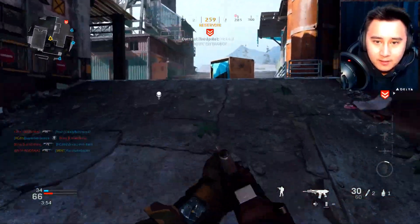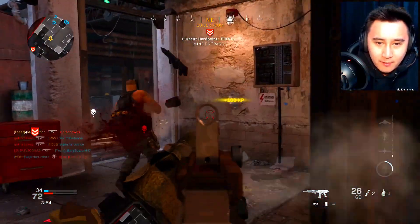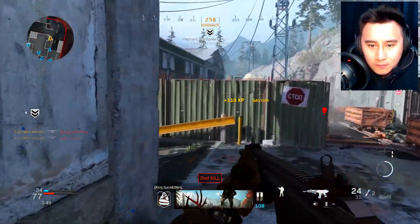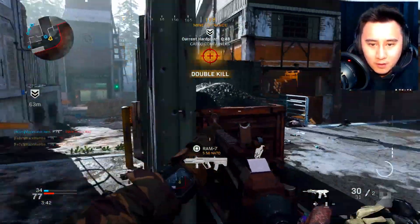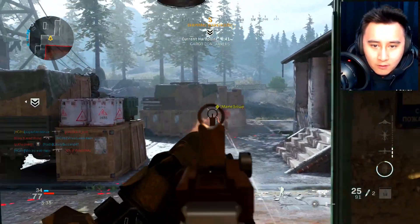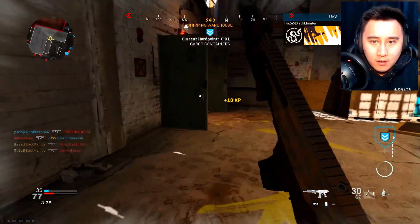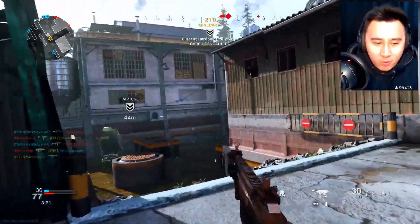I just don't like the meta in this game. The gun feel is pretty good, it's just the meta — it's so bad. Get that wall bang for me. The Kilo has so much range, I love it. I almost lost that gunfight, bro. I need a reload here. How did I lose that gunfight? I sound-whored him, I had the advantage but I didn't challenge him properly.